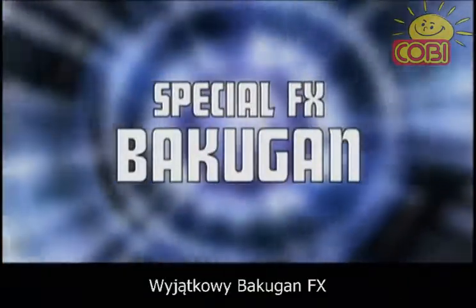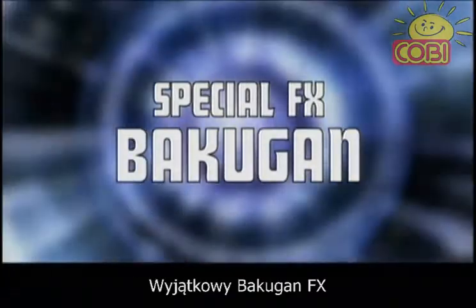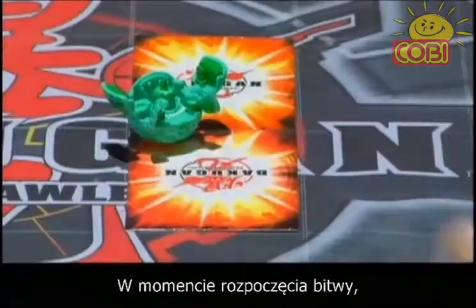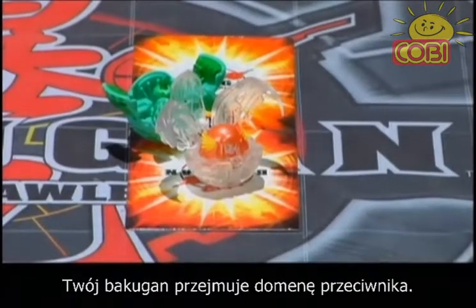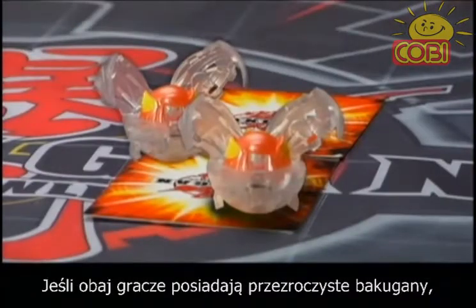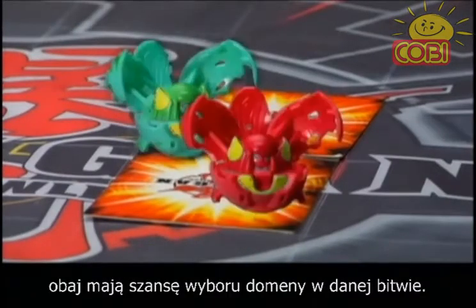Here are some special effects Bakugan that will really change the game. Let's give them a closer look. The Clear Bakugan: at the beginning of a battle, these take on the attribute of your opponent's Bakugan. If both players have a Clear Bakugan, they both get to pick which attribute they want for that battle.